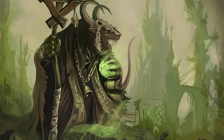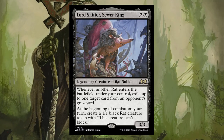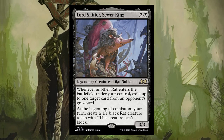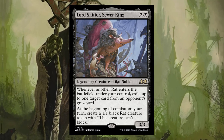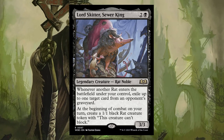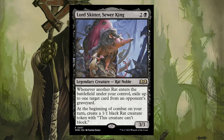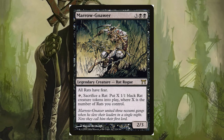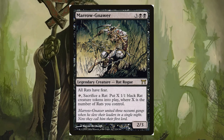But what's a rat colony without some distinguished company? First up, meet Lord Skitter, Sewer King. This sneaky character exiles a card from the graveyard every time a rat joins the party. Plus, at the beginning of combat, we get to spawn a 1/1 rat — it's like a never-ending rat parade. Then there's Marrow-Gnawer, the OG rat legend. This guy gives all our rats fear, and if you sacrifice a rat, we get even more rats.